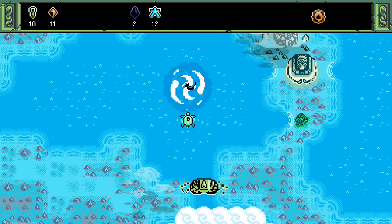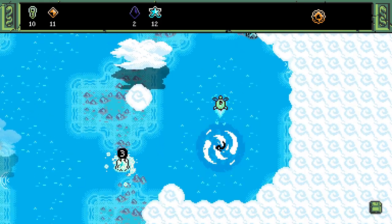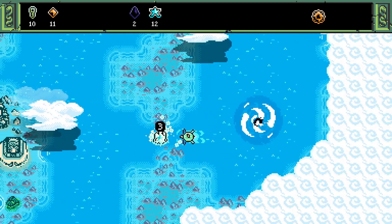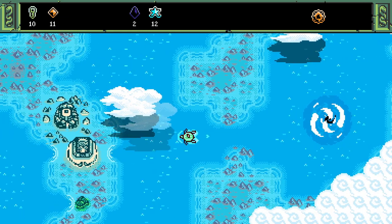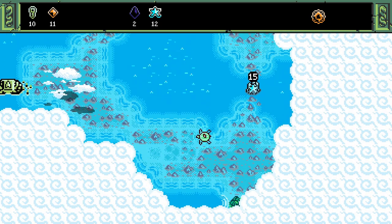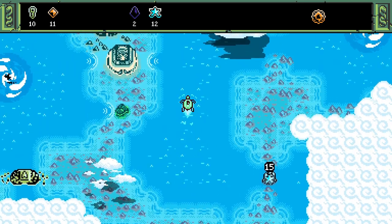I'm really curious about the whirlpool — what does going in it do? Because it's obviously not going to kill us. It's a teleporter, and we have stars we can use to cash in here. Okay, interesting — 15 to get down here. Too much rock outcropping, can't go there.